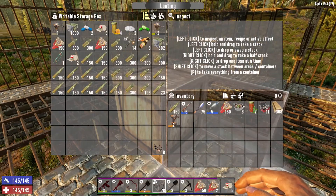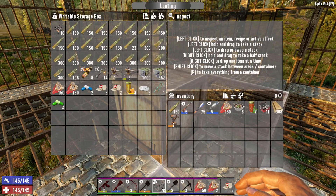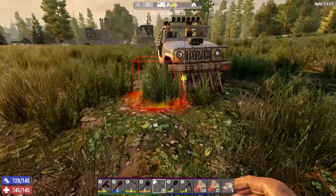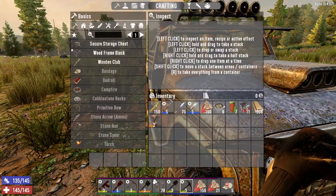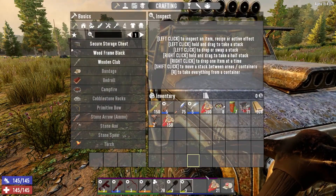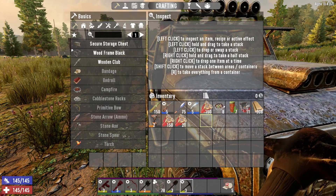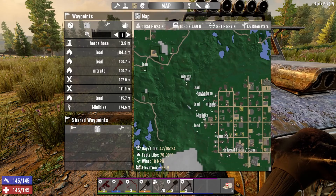We already had some ammo in here — we had like 400 and almost 500 in here because we've got plenty for tonight. I meant to put these in there too, but we may use some shotgun ammo as we're going to do a little questing today.